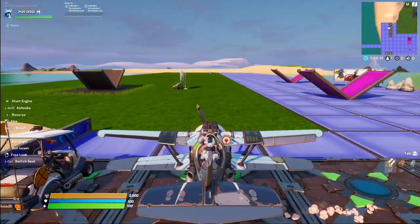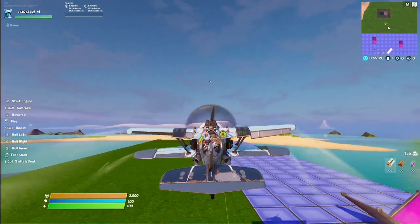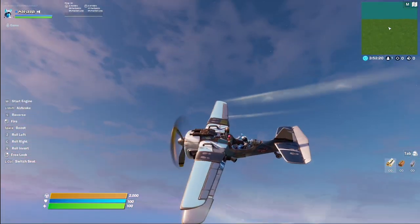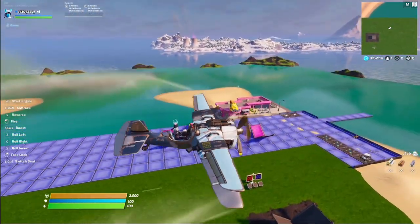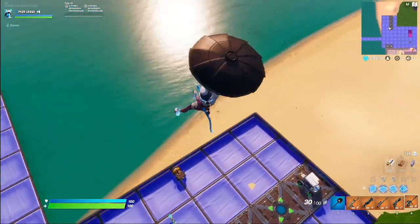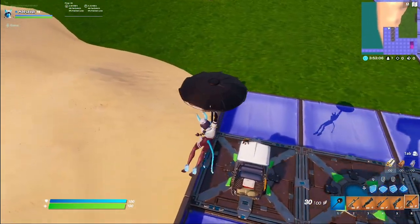Should look really good on the plane, I'm hoping. I'm not gonna lie, it's kind of boring on the plane. A baby blue and a dark blue color scheme — nothing wrong with that. It's an uncommon though, so it's not animated. There's no problem with the wrap not being animated. It just looked a lot more vibrant in the actual locker and item shop.